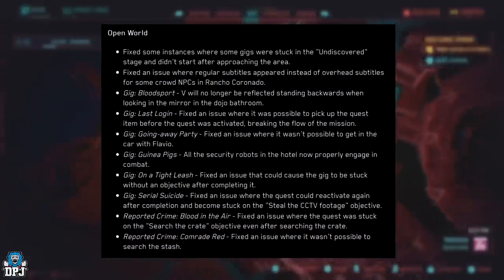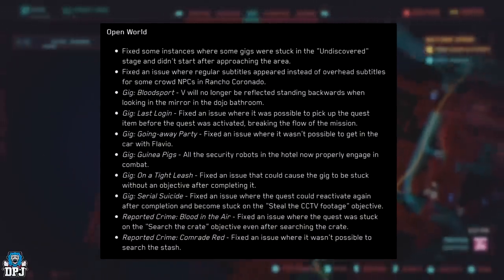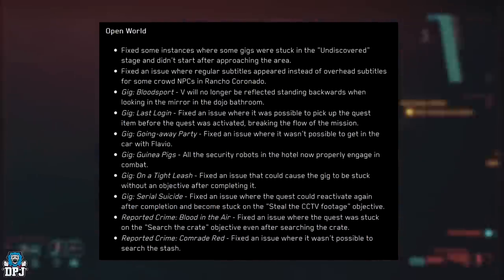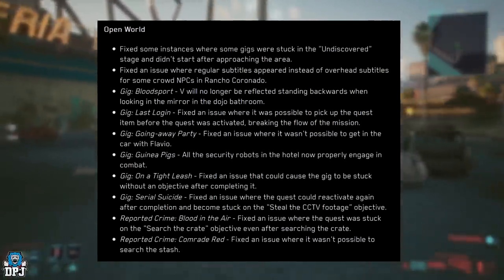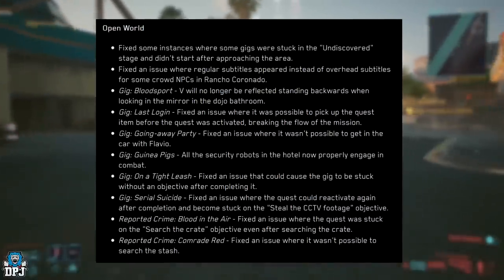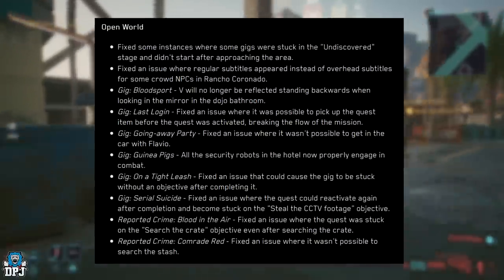Moving onto the open world. Fixed some instances where gigs were stuck in the undiscovered stage and didn't start after approaching the area. Fixed an issue where regular subtitles appeared instead of overheard subtitles for some crowd NPCs in Rancho Coronado. Gig, Blood Spot: V will no longer be reflected standing backwards when looking in the mirror in the Bojo bathroom.